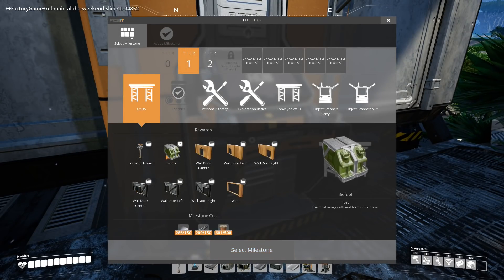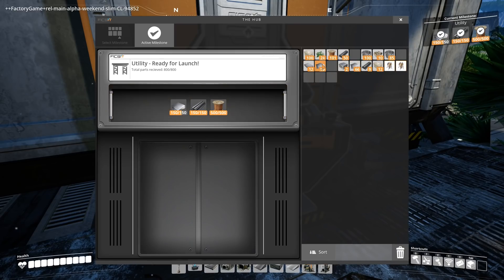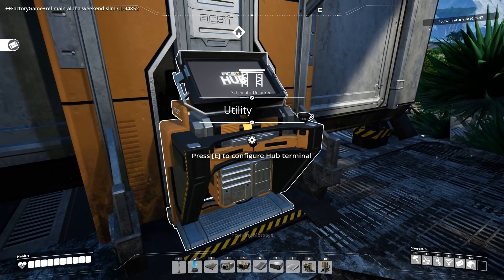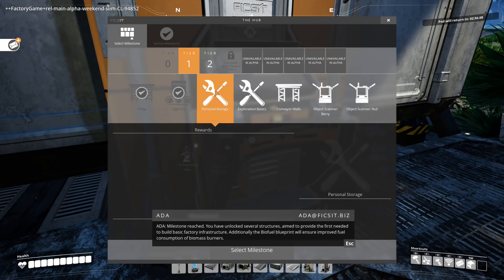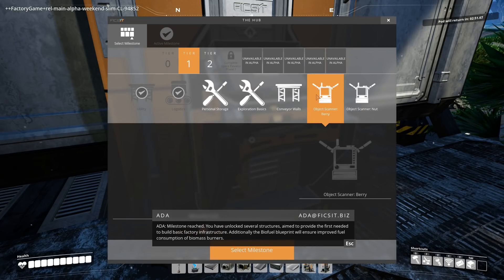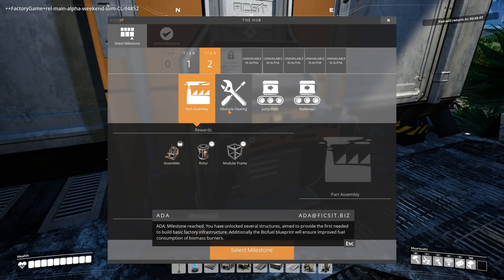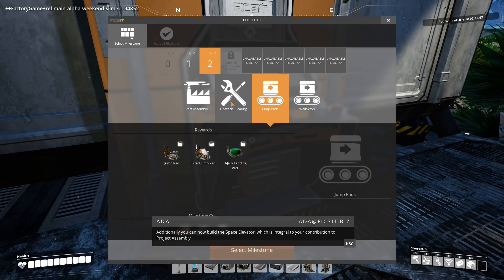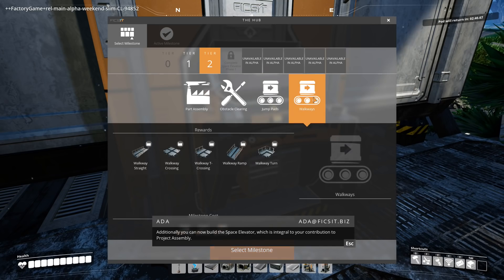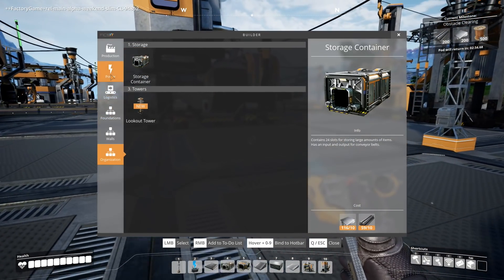The first tech I think will be very useful is biofuel, and whatever that tower thing was — towers are handy to check your place out. I have been making quite a bit of stuff so the whole place is zipping away very well. The next ones I want are probably not the walls or scanning. Assembler, rotor, obstacle clearance — obstacle clearance might actually be handy, and the jump pad maybe as well. So I have to wait for the pod to come back for that.